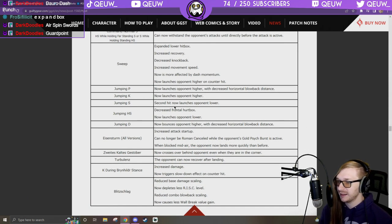Jumping P: launches higher. Second hit now launches opponent lower. Jumping H: decreased frontal hurtbox, launches opponent higher. Elbow: now bounces opponent higher with decreased horizontal blowback distance.